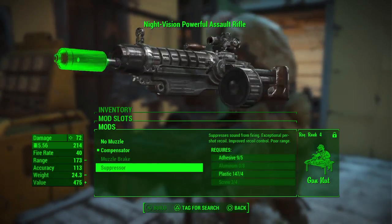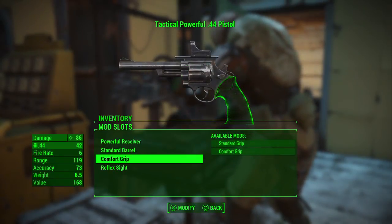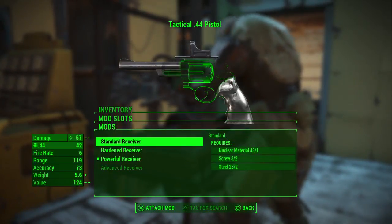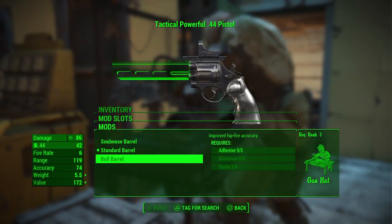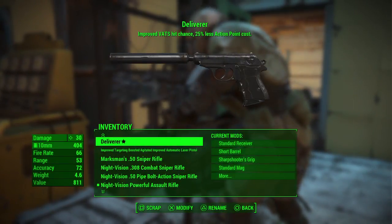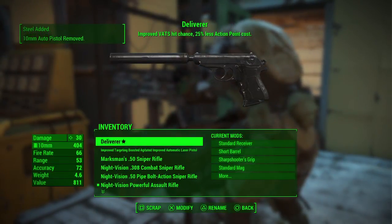I think I can do this. What's that really doing? That's a kind of cool one there, but I need a better advanced receiver, so I need to get more gun nuts perks. Cancel. Did I keep the shotgun or did I give it to her? I guess we can go ahead and scrap that. Scrap, scrap.